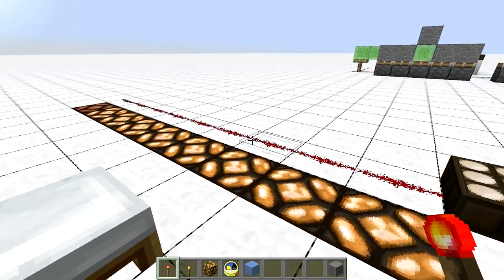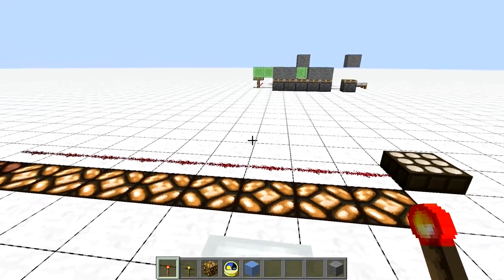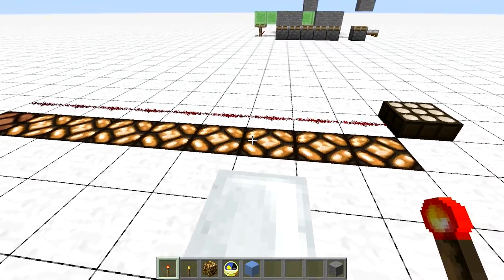Since normally the output of the daylight sensors changes gradually, if we detect an immediate change from lower signals — from 0 to 4 — we could encode up to 5 separate messages this way.